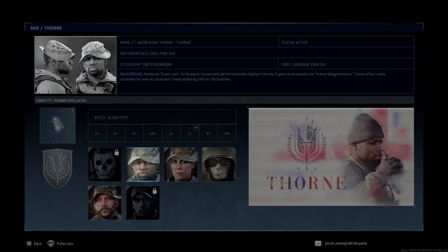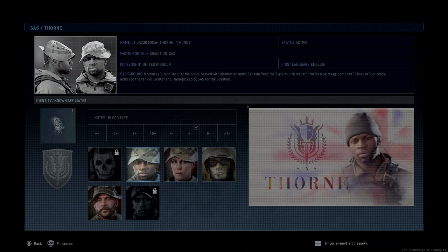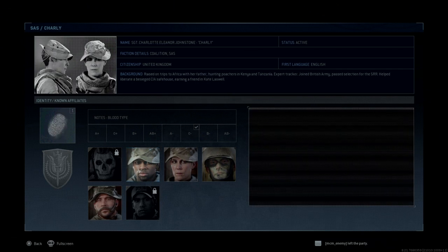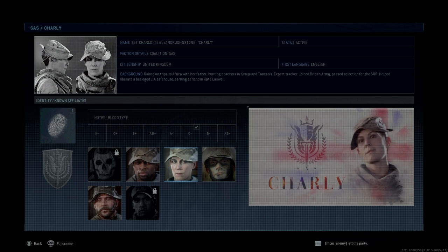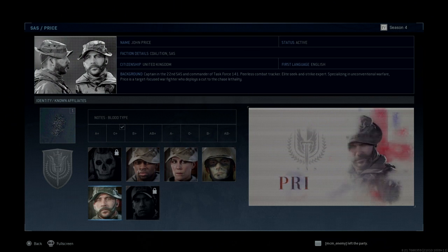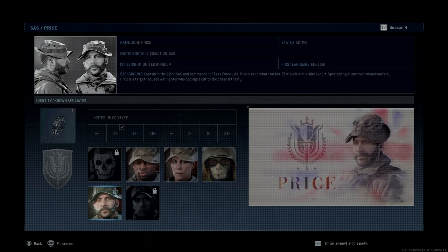If we go to Thorn, we can see his full name is Lieutenant Jacob Myah Thorn. All other details are more or less the same as before, but he is blood type O negative and there's a fingerprint as well. Then we have Sergeant Charlotte Eleanor Johnston, or 'Charlie' — previously we only had the nickname Charlie — also O negative with a fingerprint. Then we have Corporal or Captain Benjamin Francis Lee, nicknamed Otter, who is A positive with fingerprints. And of course Captain John Price, O positive with fingerprints as well.